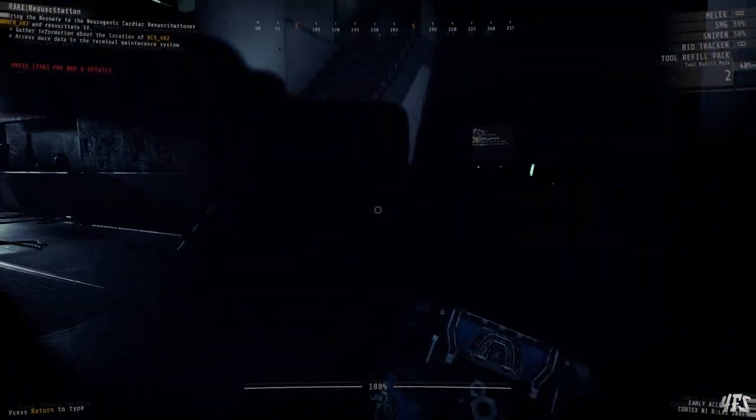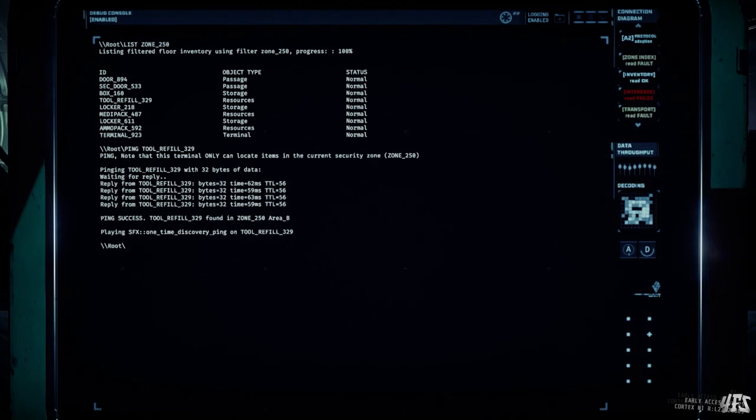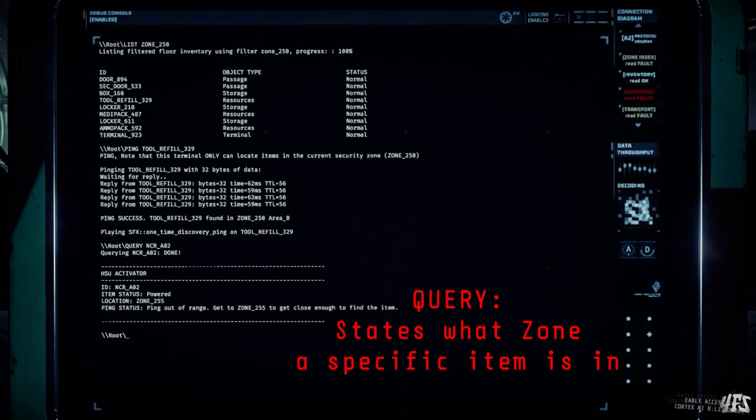Sometimes it's the other way around — you will have the name of an object or objective but will not know where it is. In this case you would use the QUERY command, which simply tells you what zone you can find the object in. You can also use this after listing an entire floor to find a specific item. Once you get to the zone the object is in, you can then use the ping command to pinpoint its actual location.